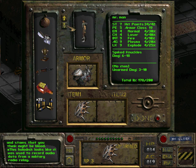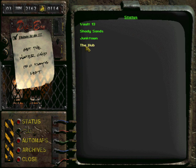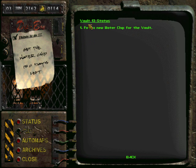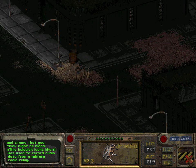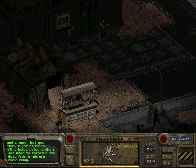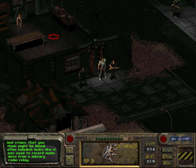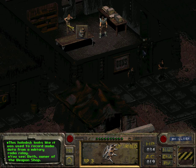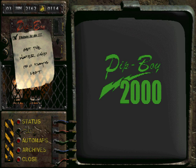We will try to sell all our items that we don't need at the moment, and then we shall probably go to the Brotherhood of Steel. Let's find a merchant — let's go to Beth. She's not doing business in the middle of the night, so let's wait until it's morning.